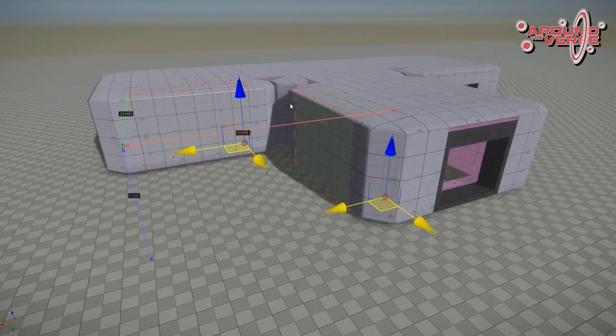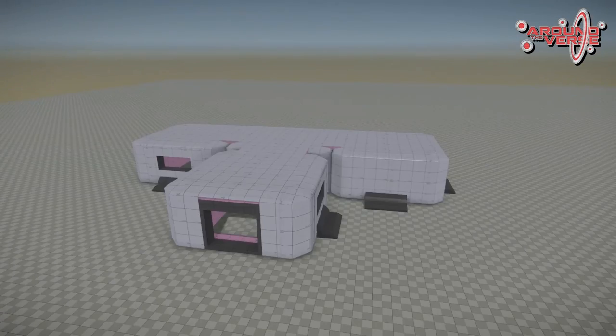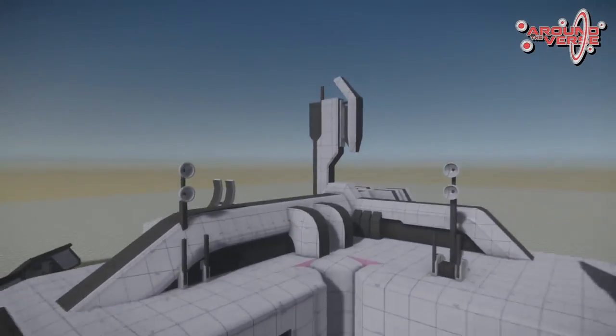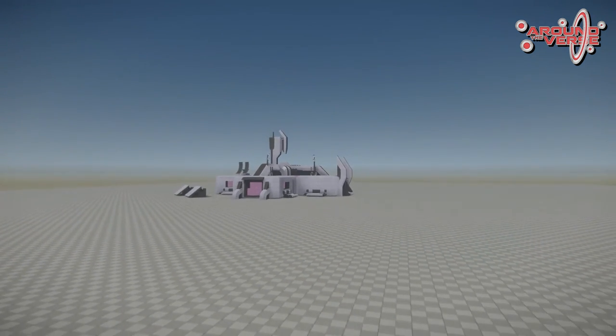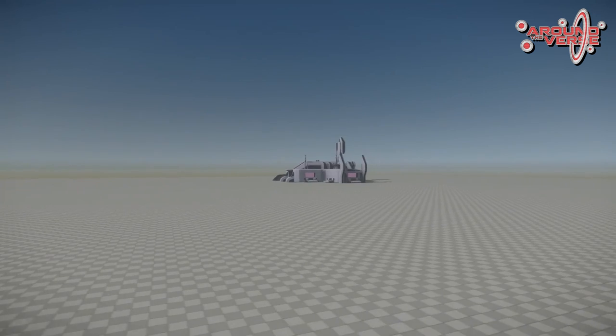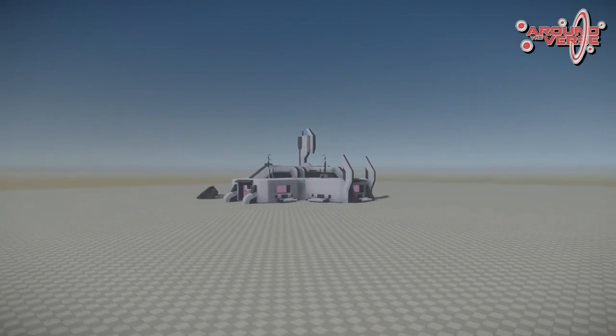Then we white-boxed add-on pieces like the roof pieces, antennas, and pipes to get that extra silhouette read from mid and far distances. The biggest challenge is probably making sure that it's all modular and fits together, because the whole point of it being modular is it gives artists the flexibility of many different layouts — swapping pieces around and adding variation and detail. So from its foundation it had to be very modular, work together to metrics, and have approval from design.